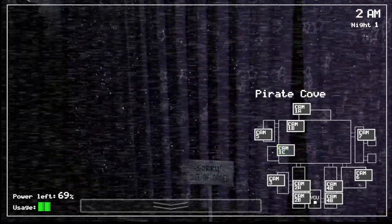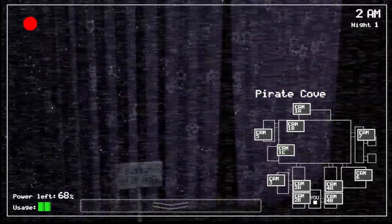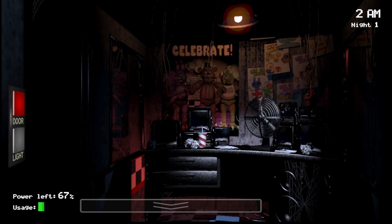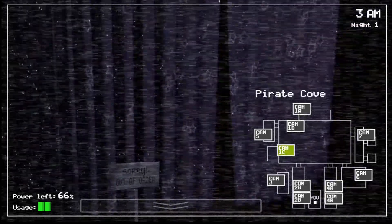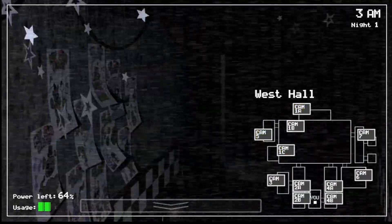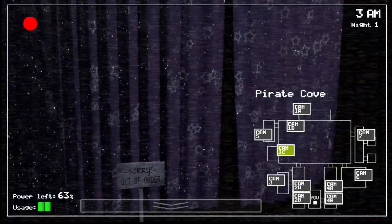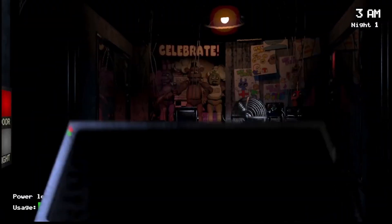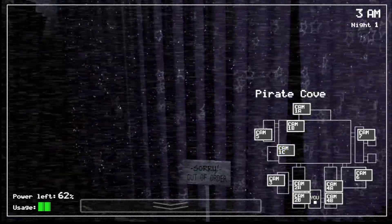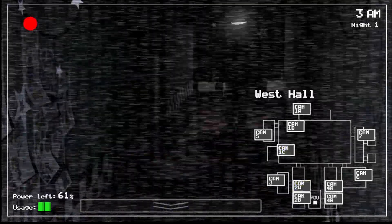For Pirate Cove, you're going to need to keep an eye on this one, because Foxy lives in Pirate Cove. The only way to keep Foxy from killing you — he isn't like the other animatronics — is by checking Pirate Cove and checking on him. He'll have certain stages that you'll see as the game progresses. This is Foxy's first stage, where you can see he's not even poking out of Pirate Cove — he is completely inside.